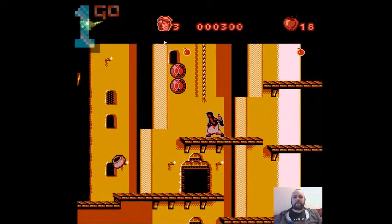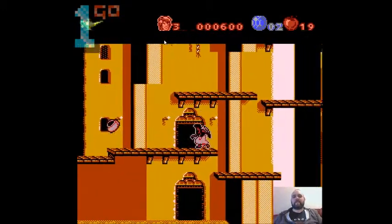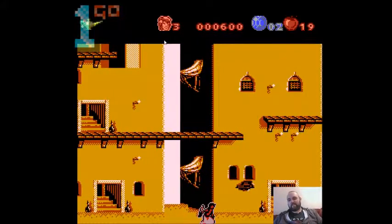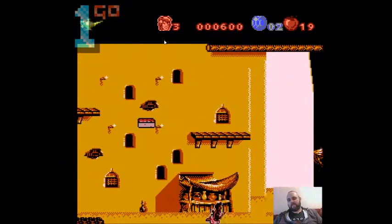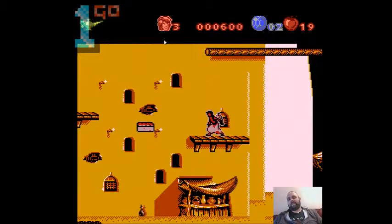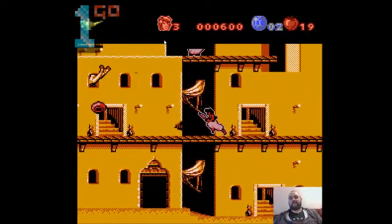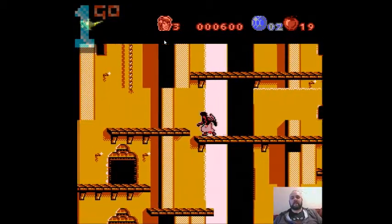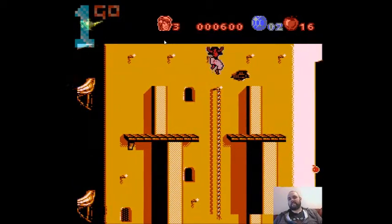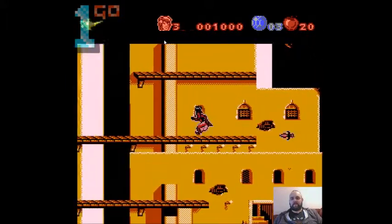It just goes to show that having the animations doesn't make a good game - the gameplay has been neglected. It's going at about 12 frames a second, it doesn't have any of the viscerality of the Mega Drive version. It feels like the NES version of Strider. I think the NES could have done a much better job with the Aladdin license - with the game that was already there they could have built on that and done this really well. It just feels like the programmer wasn't up to the job.